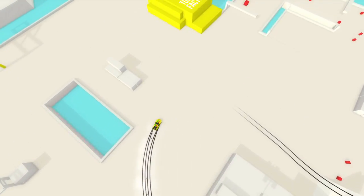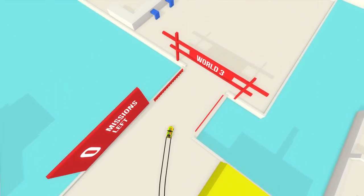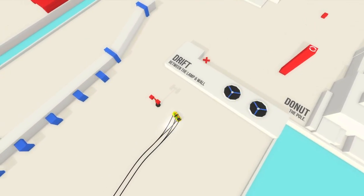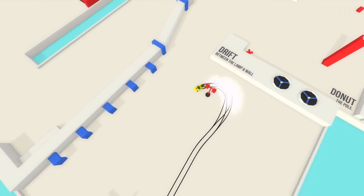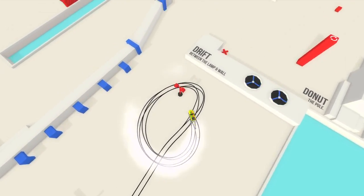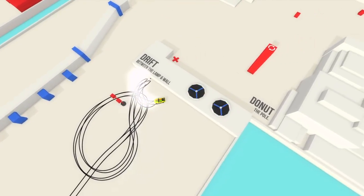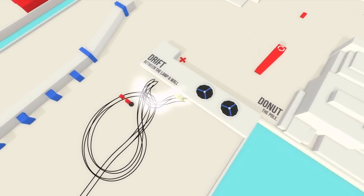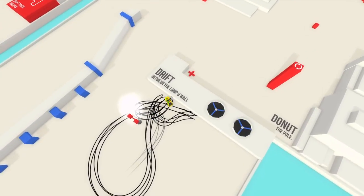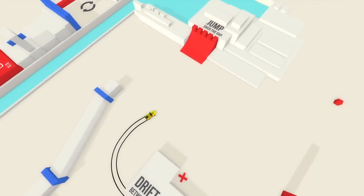You have torii gates in between each world. And all of the missions claim to be based in different locations in Japan — different actual places. It says, oh, you're in Nagano, you're in Kyoto. But that said, they're all pretty much the same sort of industrial-looking place, which is kind of a shame.